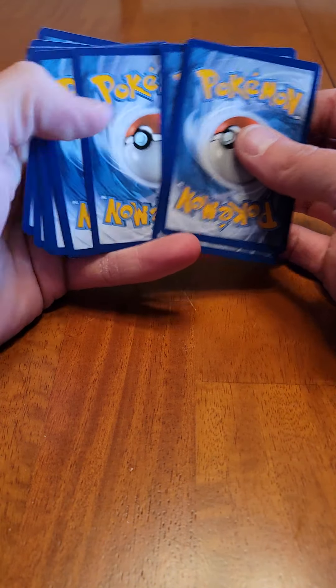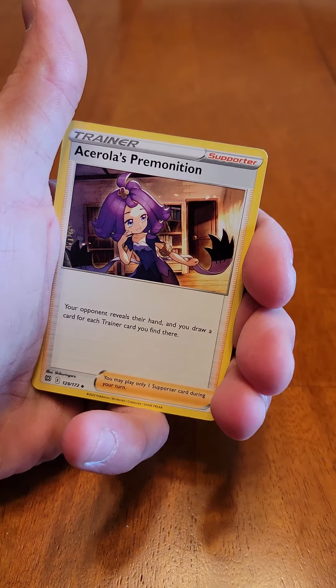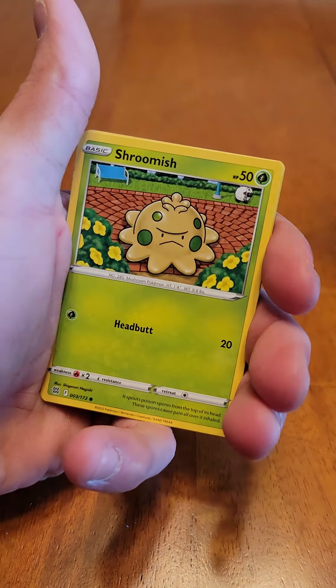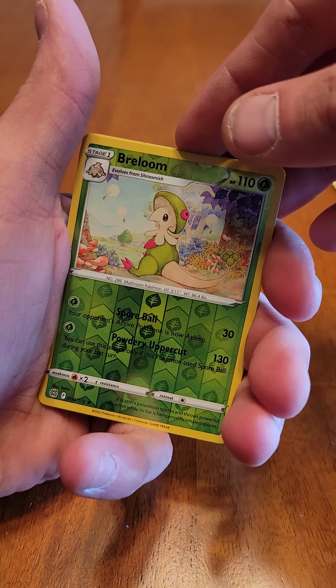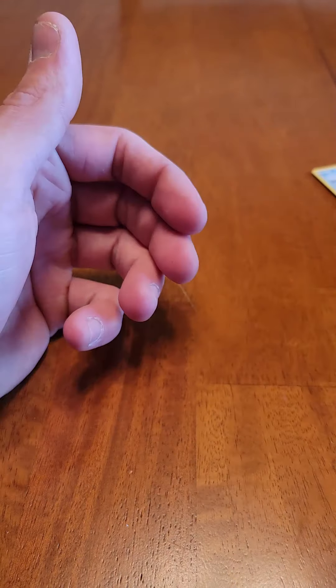Pack 1: Clefairy, trainer, trainer, Trapinch, Castform, Shroomish, Piplup. Our reverse holo is a Primape and our rare is a non-holographic Madam All. Alright, first one done — not great, but that's alright, seven to go.